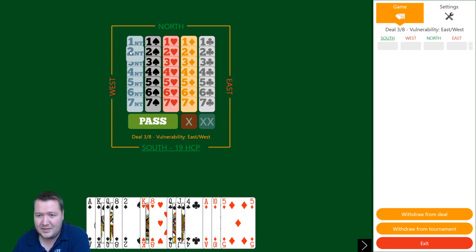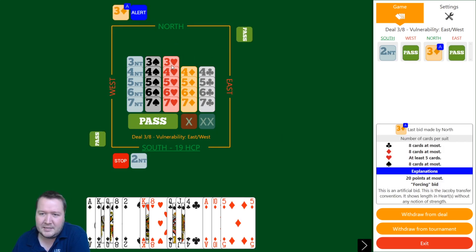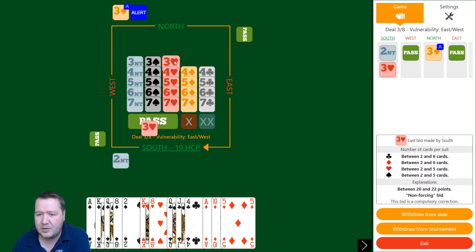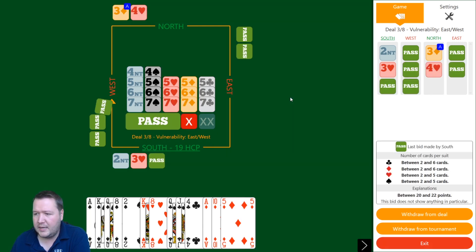Board three — 19 high card points in a five-card suit, treat that as 20-22 balanced without a five-card major in principle. It says between two and five cards — there's no good way to show 20-22 with a five-card major so just open it. We get to four hearts.